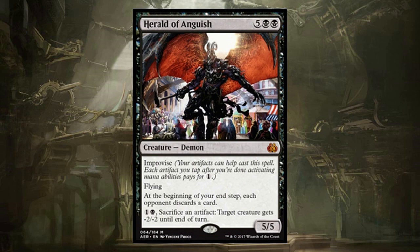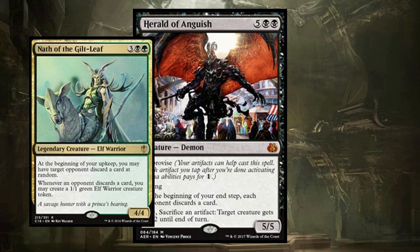Herald of Anguish is a gigantic demon that you might be able to cheat out a little bit faster with some artifacts. Most importantly, at the beginning of your end step, each opponent discards a card. It just punishes your opponents and they will all hate you. You can also pick off a few creatures here and there, but it's that discard. It reminds me of Nath of the Gilt-Leaf, which I had for a while but then didn't have any friends, so I took the deck apart.